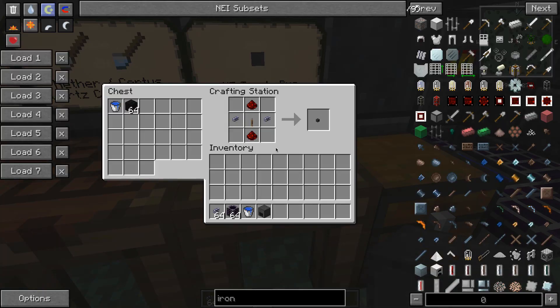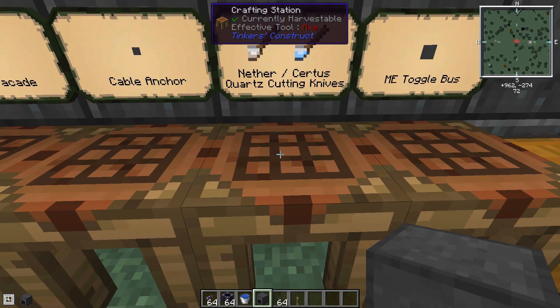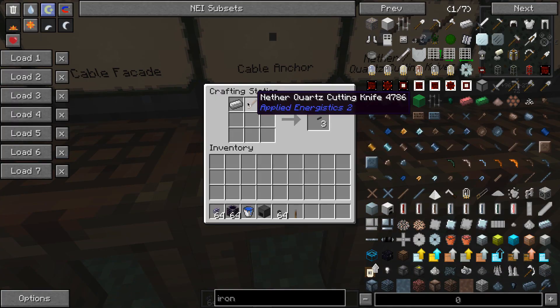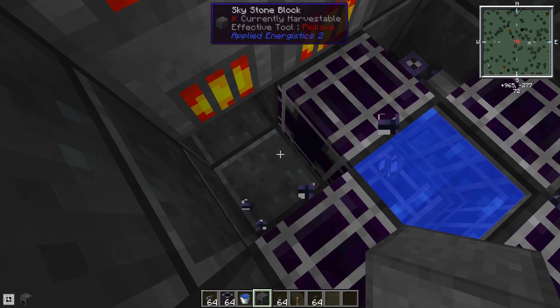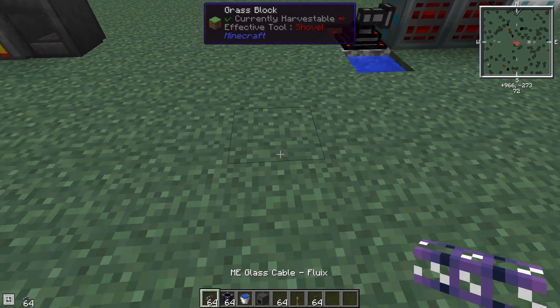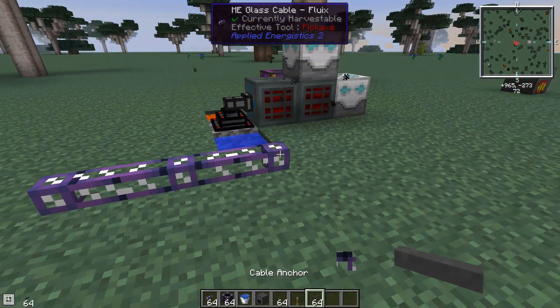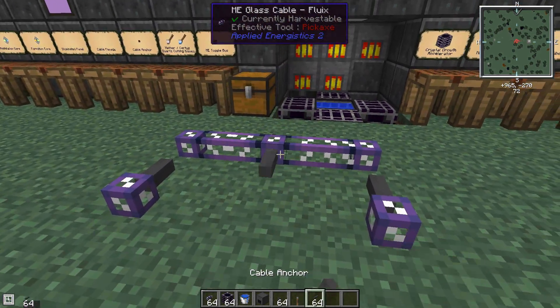The ME toggle bus uses some glass cable, a lever, and some redstone. You might also need cable anchors — for those you need a quartz cutting knife, which uses two quartz pieces and a stick. You can use nether quartz or Certus quartz — either way it doesn't matter. Then combine that with almost any metal (iron, copper, tin, silver, lead) to get cable anchors. Cable anchors separate cables: if you have cables running next to each other that you don't want to connect, placing an anchor on either side prevents them from connecting.